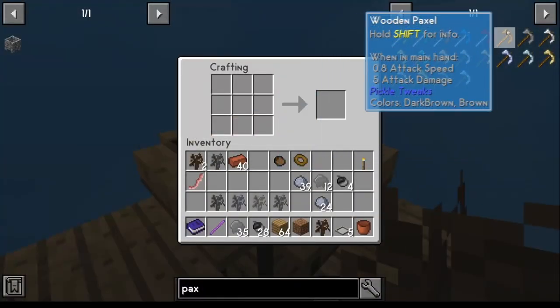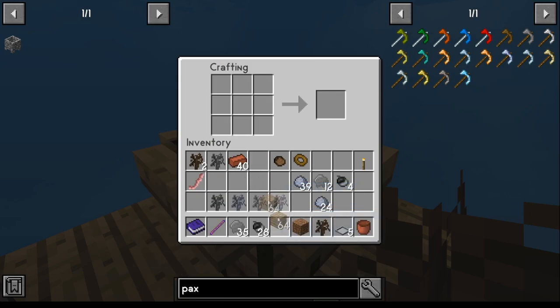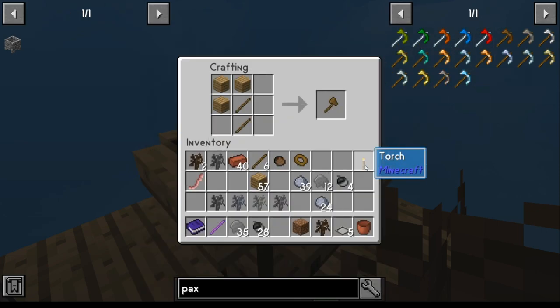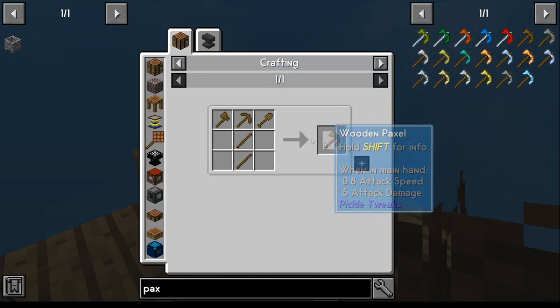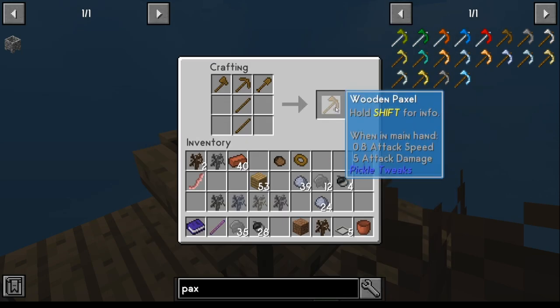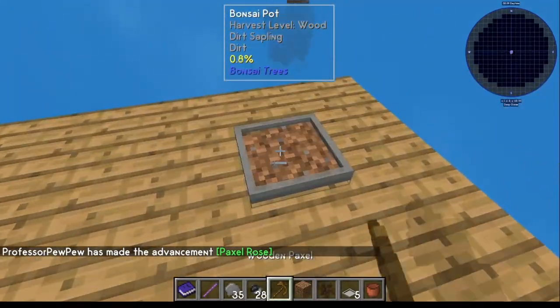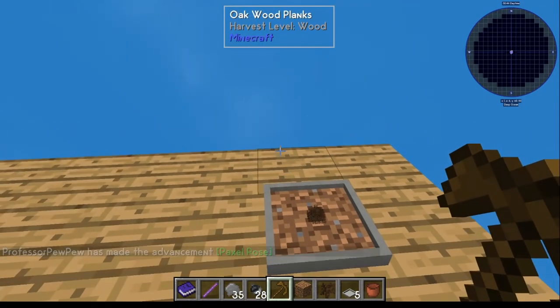Go over here and make yourself a paxel — any of these will do. It doesn't really matter which one you make, but make yourself a paxel. For that you're going to need a couple of sticks, and then you're going to make each of these things: an axe, a pickaxe, a shovel, and then finally your paxel. Once you get your paxel, walk up to your bonsai plant, right click, it'll pick it up, and you'll notice it starts growing again. That also gets you the paxel achievement.